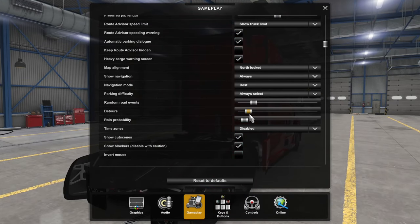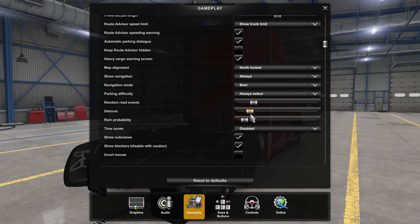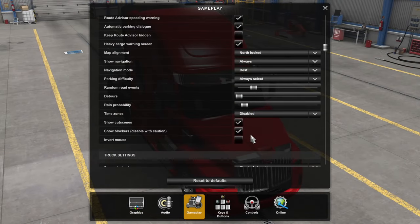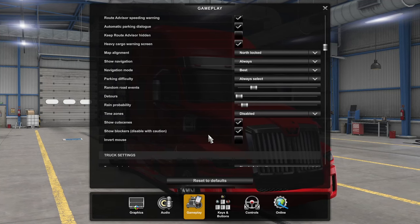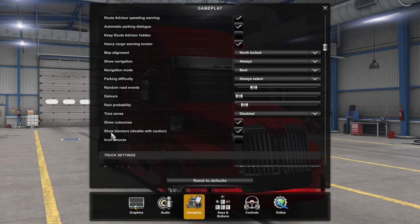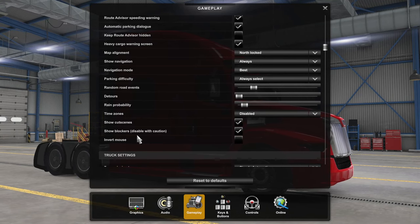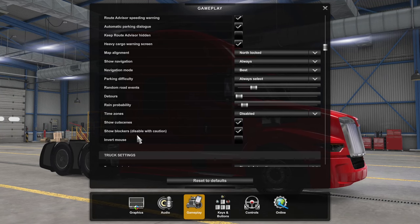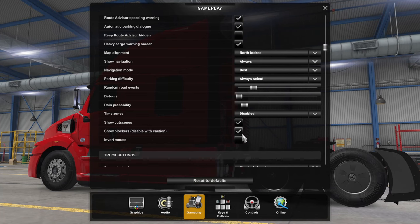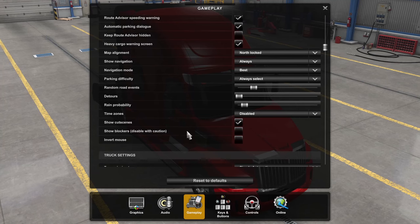Even for simulation users, I'd recommend having detours set a little lower than default. I personally keep mine within the first third and never take it above that. The last crucial setting in game settings is Show Blockers — those are the yellow Xs where the map doesn't extend. Due to my questionable navigation skills, I've plowed into these invisible barriers and can confirm they don't feel good. If you want a more realistic experience, highly recommend turning this off; if you're less comfortable navigating, leave it on.